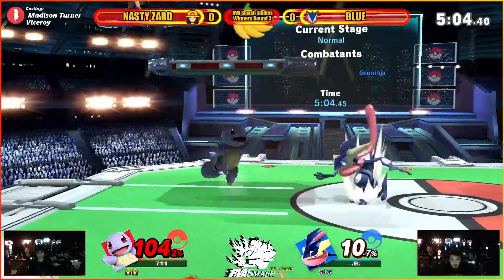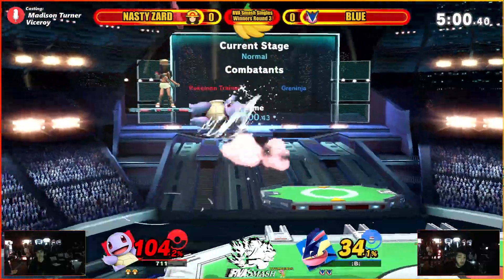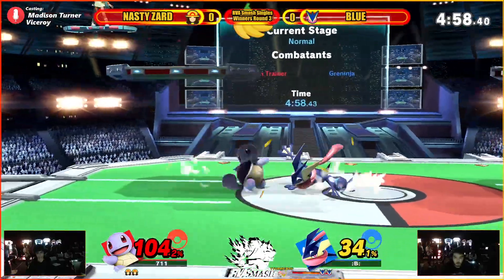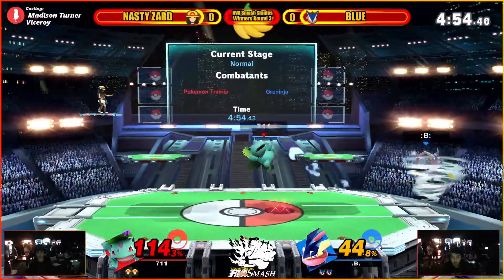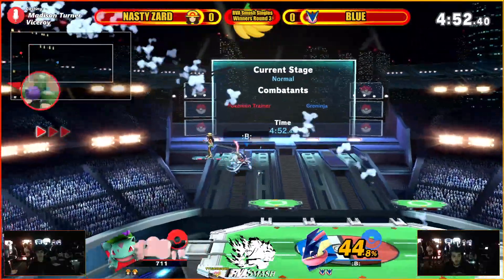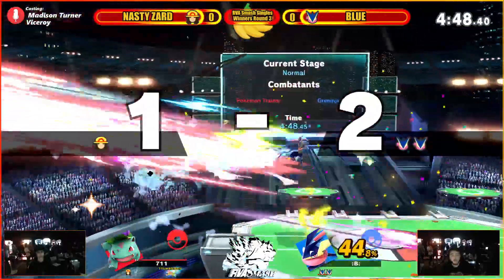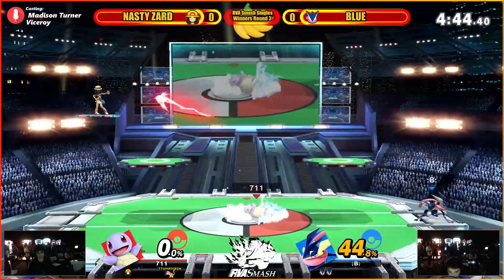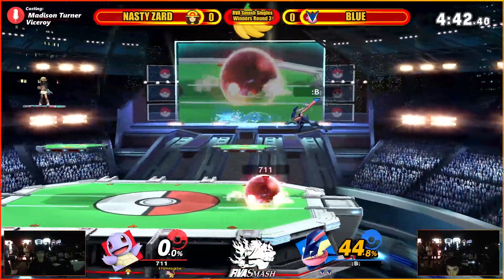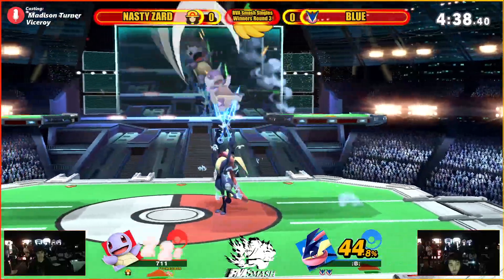A little early on that dash tag. Now we're gonna get one of these Squirtle combos here, but Blue doing a very good job of DI'ing out. Getting hit with the shadow sneak again — just gotta be careful with those. Again for the trump — it's very much a Smash 4 thing to do. Kind of going for a random waterfall there, trying to get some damage.